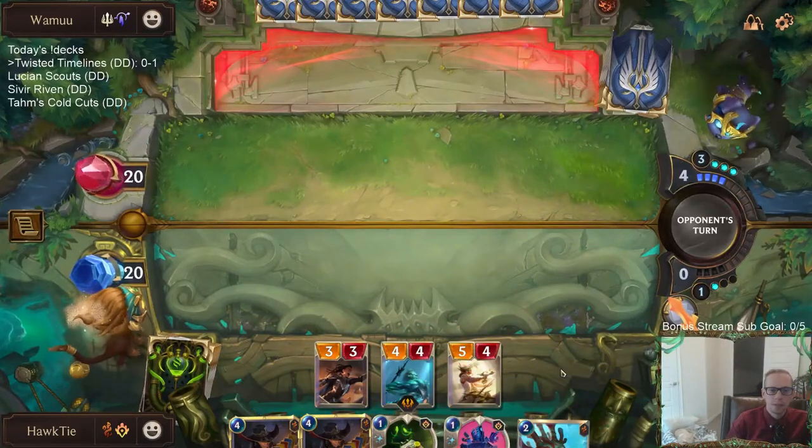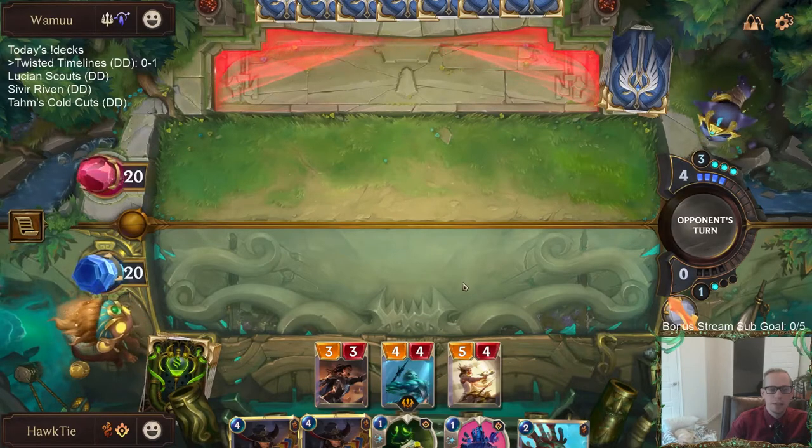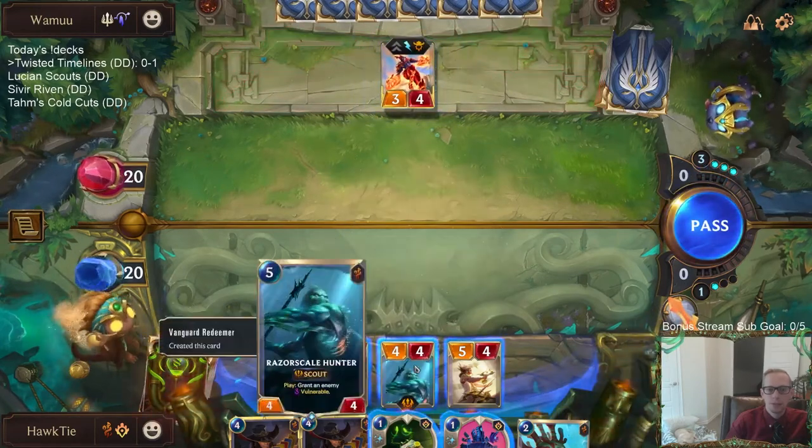We don't get the Lifesteal, but that's pretty good value. For three mana — play a three-drop and a four-drop — and you get a 3/3, a 4/4 Scout, and a 5/4. That's pretty good value.